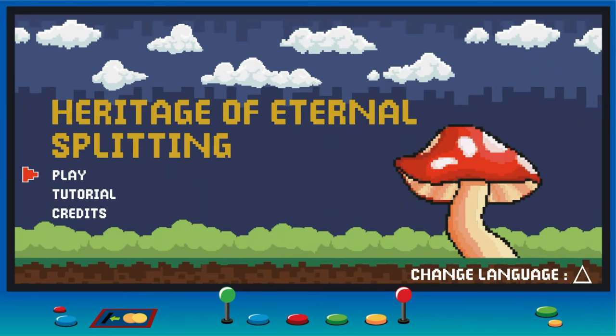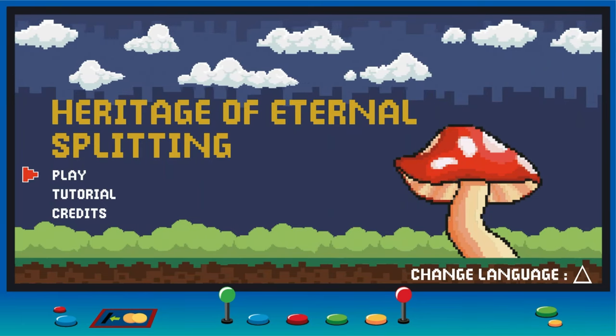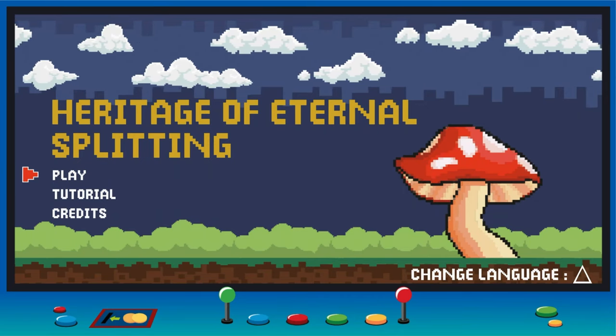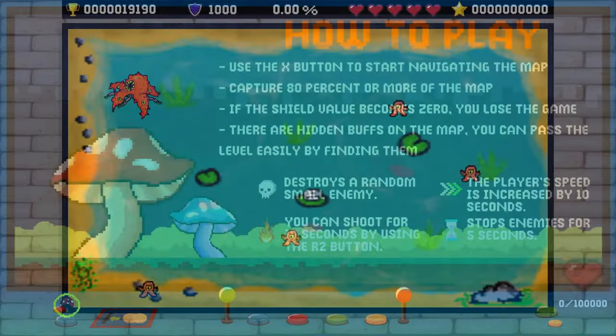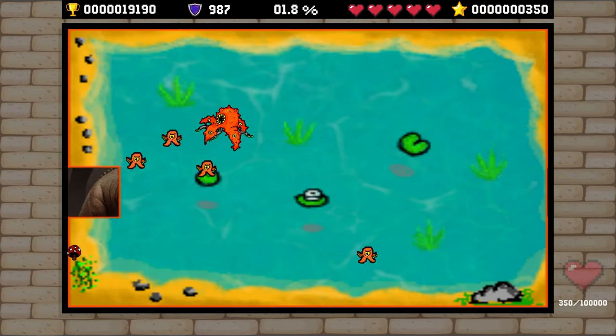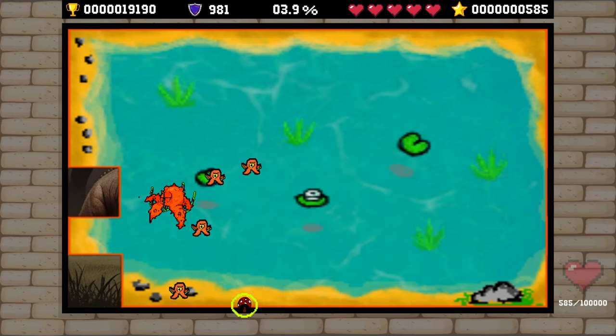How's it going, everybody? Paws and Robo here bringing you another absolute banger of a platinum. Today we've got another one from Eric Games called Heritage of Eternal Splitting, and you're looking at only a buck on the PlayStation Store with four total stacks.